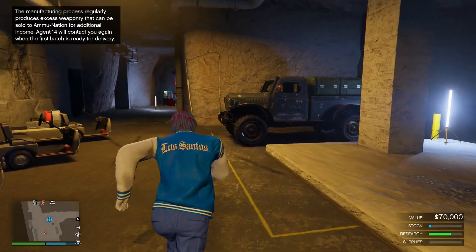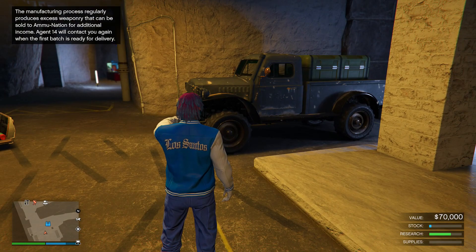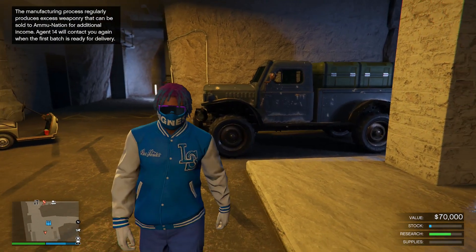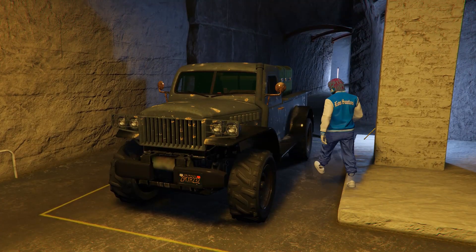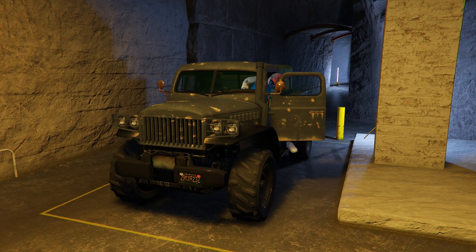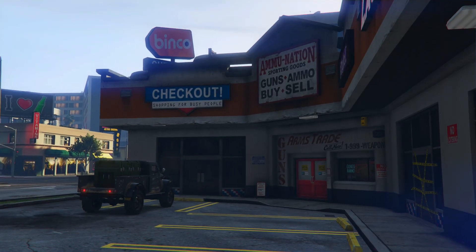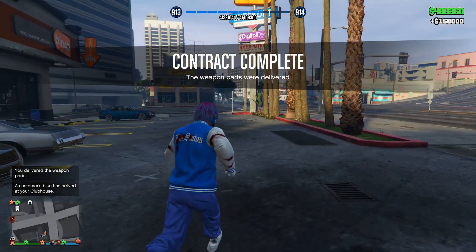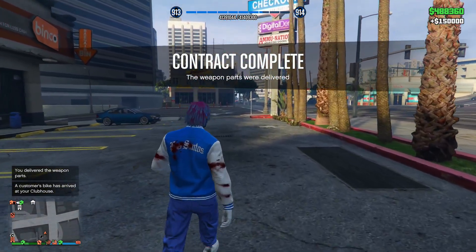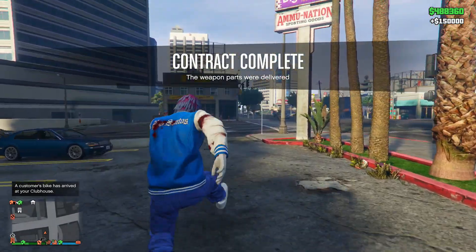Heading over to the bunker, there's a new feature similar to auto shop deliveries. Every 10 to 15 minutes, a car with weaponry will spawn inside your bunker. You can click right d-pad on it and deliver it to a location and get paid $150,000. You can do this any time you see the vehicle sitting in your bunker.